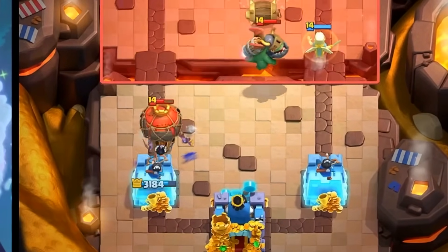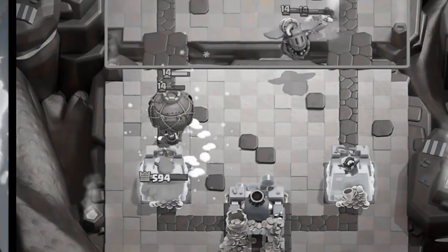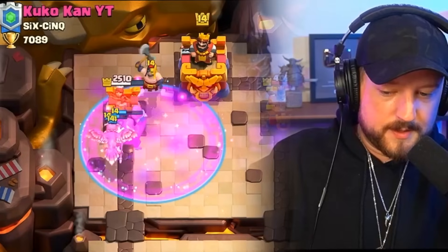We go Battle Healer for the Inferno away to the right side. Heal Spirit here. Nightwitch left side. He gets his bats spawning out — less than ideal. We got a free spell too.